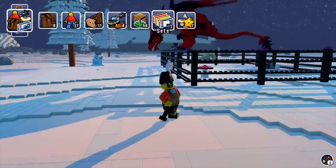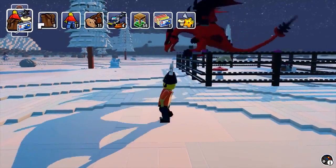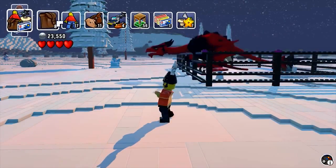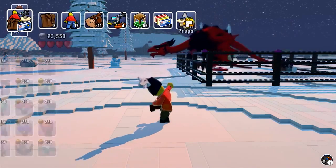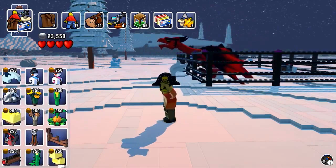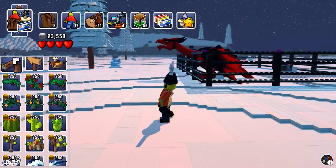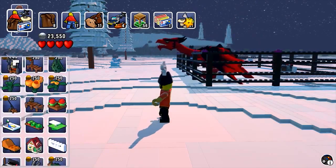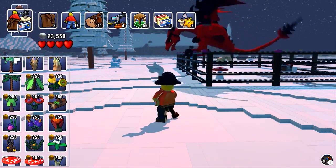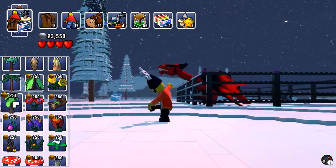So there are the bricks, there are the sets, there are props, these are items. Where was it that I went where I could just build things? I can see the dragon in the background just desperately trying to escape. Characters, creatures, vehicles, building bricks - was it in props then? Is this where I could get whole buildings? I think it might be actually. Let's see if we can find a barn anywhere around here.